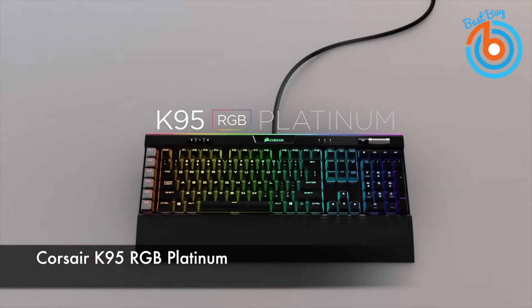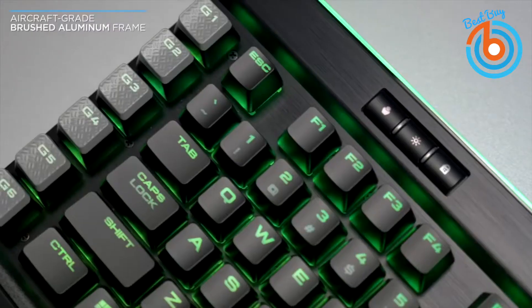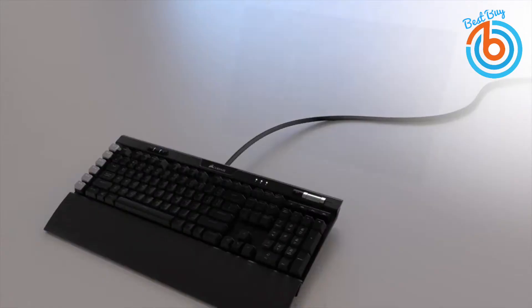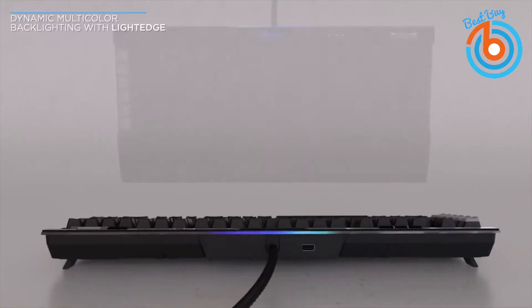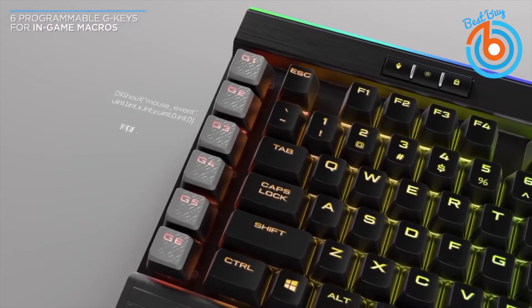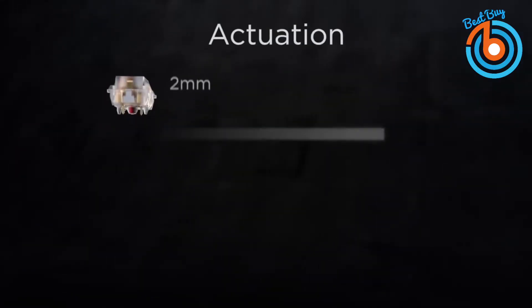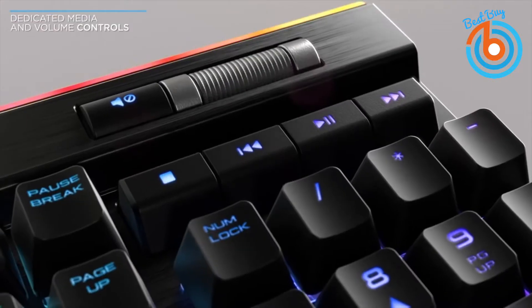This is the Corsair K95 RGB Platinum, the best keyboard for Fortnite. It features a classic rectangular chassis with a matte black finish along with its flashy look with vivid RGB backlights and an LED strip at the top. The macro keys have a textured surface for improved grip and keycaps are angled slightly inwards so that they are easier to reach.